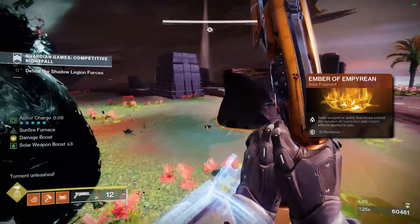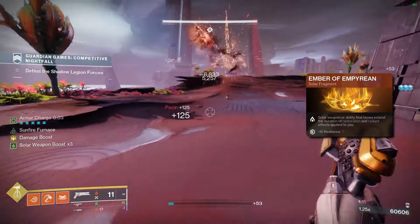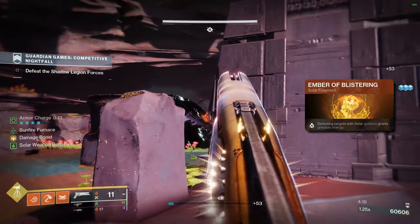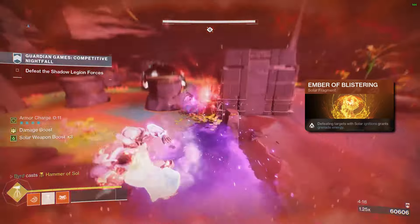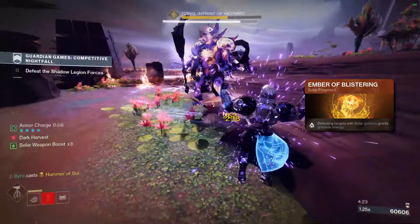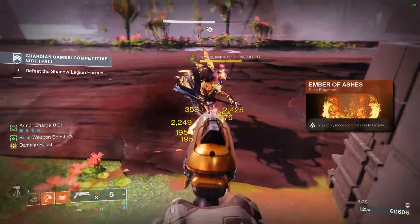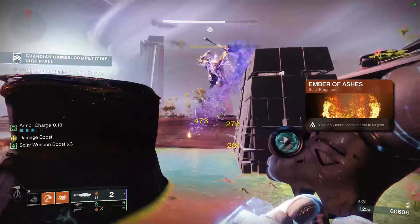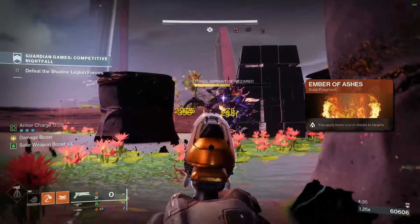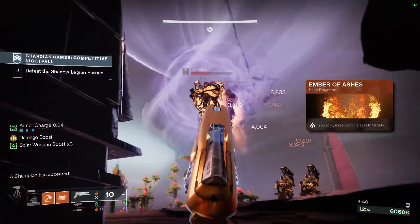Ember of Empyrean: solar weapon and ability final blows extend the duration of Restoration and Radiant effects on you — a great benefit with any solar weapon. Ember of Blistering: defeating targets with solar conditions grants grenade energy. I really like this especially with Sunshot, since we're constantly getting ignitions, meaning great grenade uptime. Finally, Ember of Ashes: you apply more scorch stacks to targets, which means enemies in those sunspots are going to be scorched much more frequently.